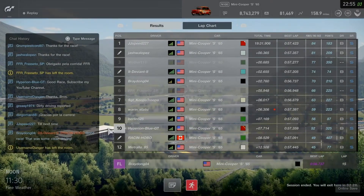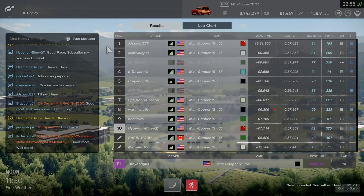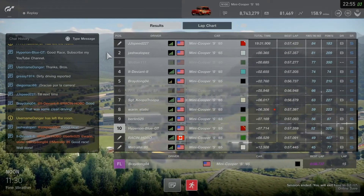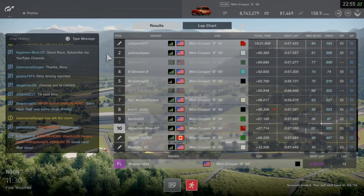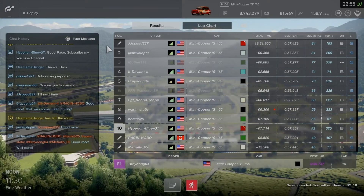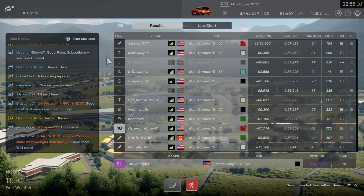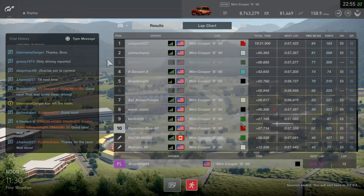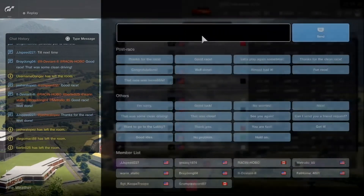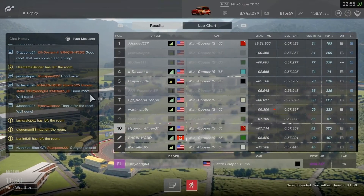A great results finish for the fifth round in the Nations Cup! JJ Speed 227 takes first place for a good win. J. Ash Walpez takes a well-earned second place finish, catching up to within 0.365 seconds of JJ Speed 227. Mother 111 does a great job for the third place finish. Congratulations to JJ Speed 227 for a good successful win!